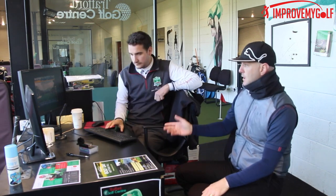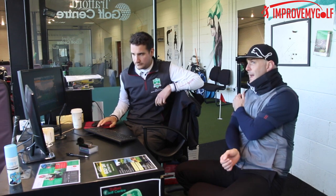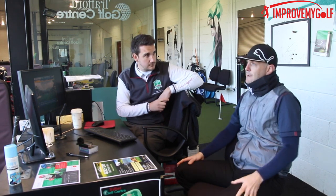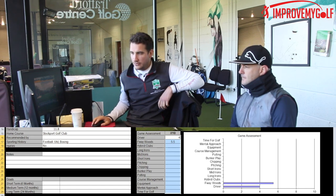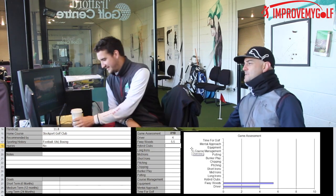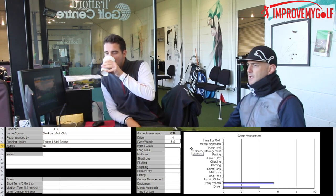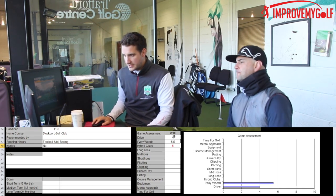Moving to fairway wood — Ant has the new Callaway Epic, only got it yesterday, but generally hits his three wood quite well off the tee and into par fives, on a flatter trajectory than the driver. He rates it five and a half, so they go with five. For the hybrid — the old faithful — he feels very confident hitting it off tee or ground and rates it six.